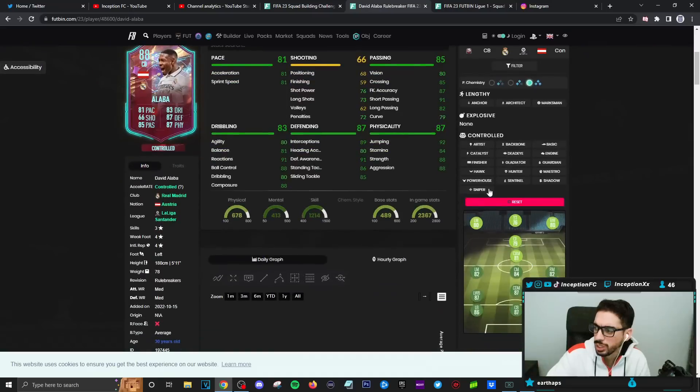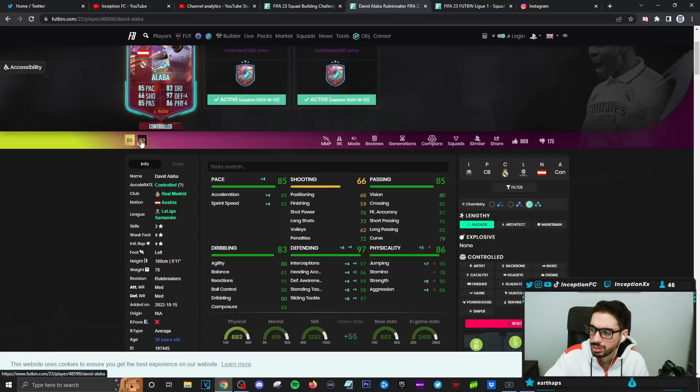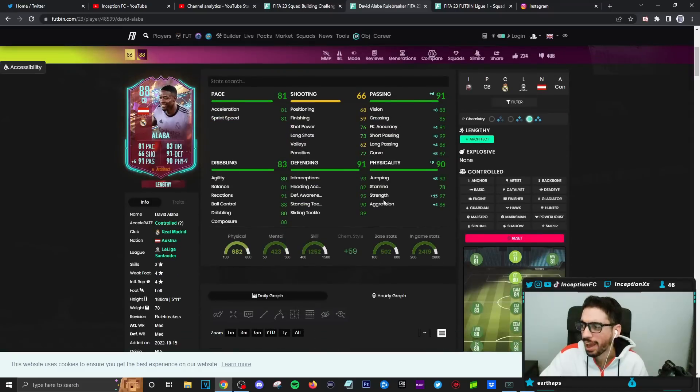On new gen you'd give him an anchor chemistry style rather than a shadow — because of the lengthy mechanic. The other version gives a little bit of extra defending, so you'd need to give that one an architect. EA's logic there is questionable — as if people will choose the architect version.